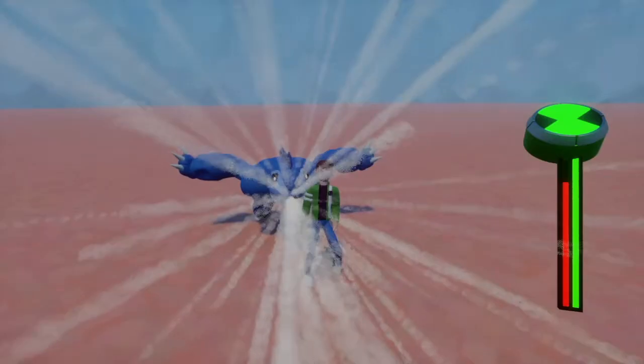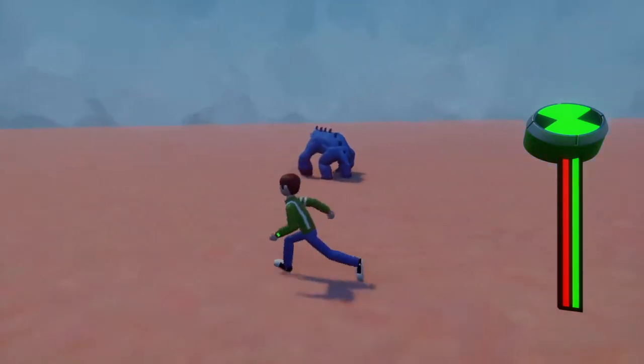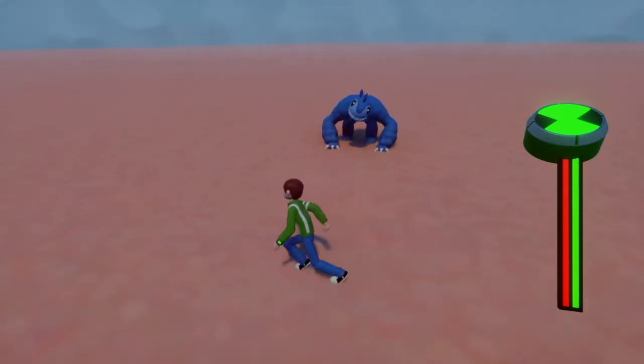This is the first attack where he kind of bites you a lot, and it's very easy to dodge away. After he's attacked once, he'll back away, strafe once, and then try and suck you up. But you can dodge out of the way. I'll show that off now.